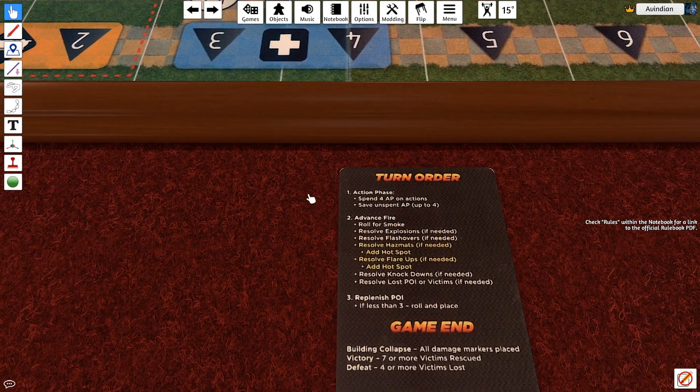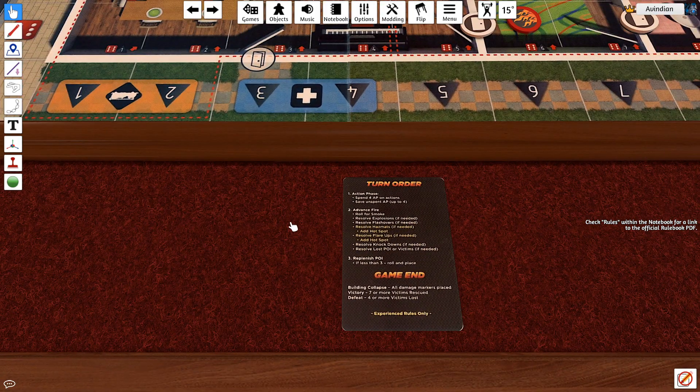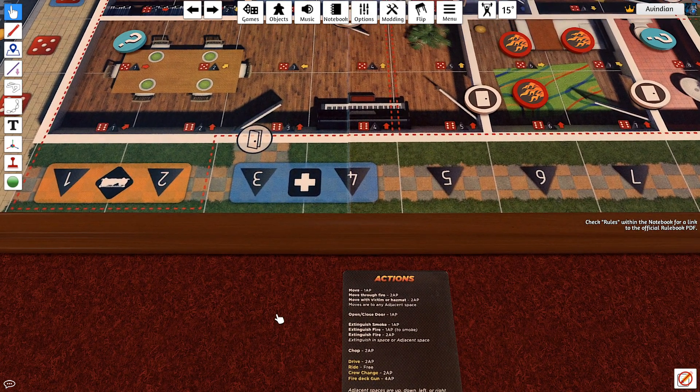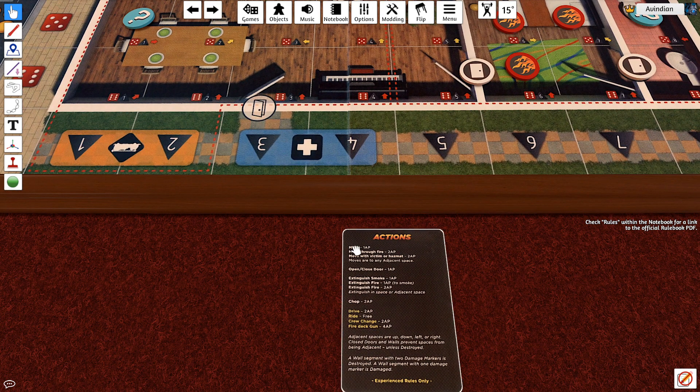Every single turn we'll spend our action points, then advance the fire, and then if anyone is missing we replace a POI. Actions cost AP: moving is 1 AP, going through a fire space is 2, moving with a victim is 2, opening a door is 1, extinguishing smoke is 1, extinguishing fire turns it into smoke and costs 1, getting rid of it completely costs 2. We can also chop down walls.